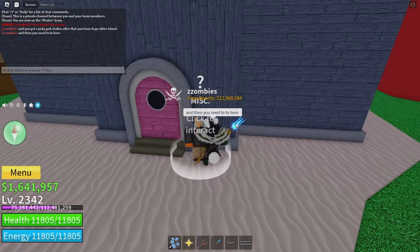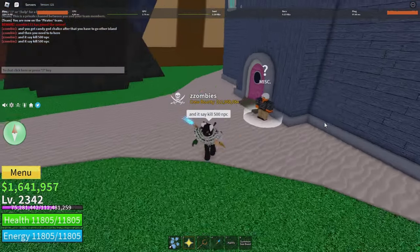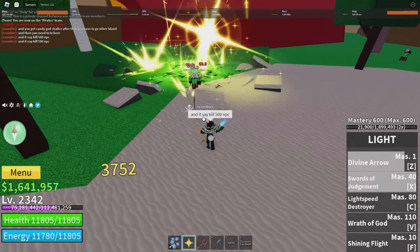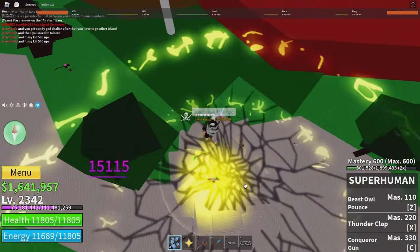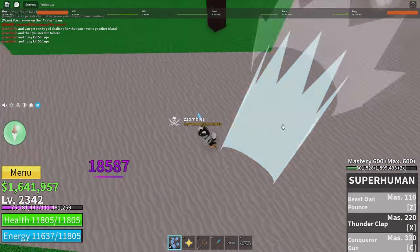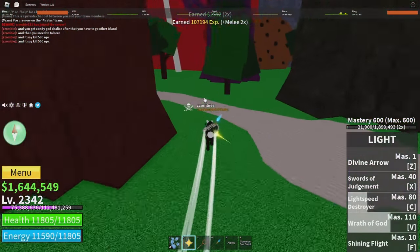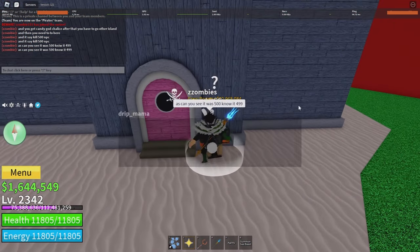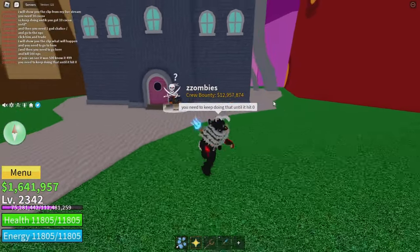Then you need to go here, and it says kill 500 NPCs. As you can see it was 500, now it's 499 — you need to keep doing that until it hits 0.